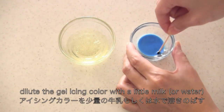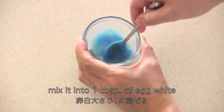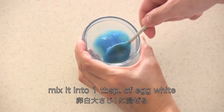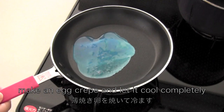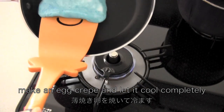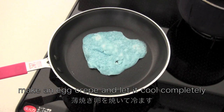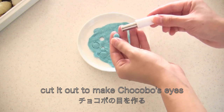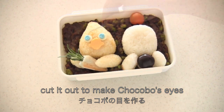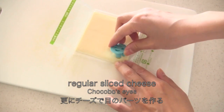Many people ask me if they can use gel icing color to make colored crepe, so I tried it out and the answer is yes. When it's completely cool, cut it out and make Chocobo's eyes. Then cut out sliced cheese to make Chocobo's eyes.